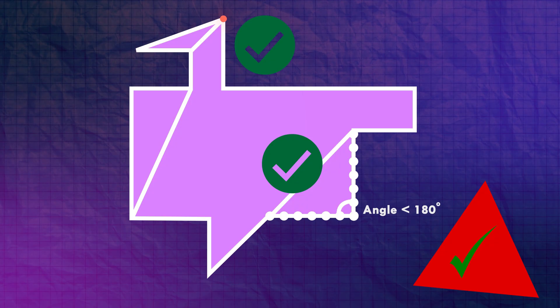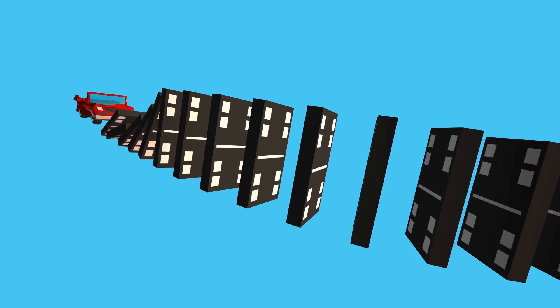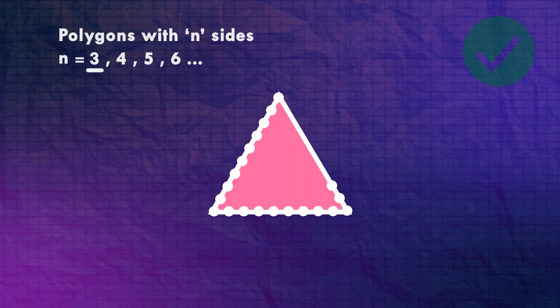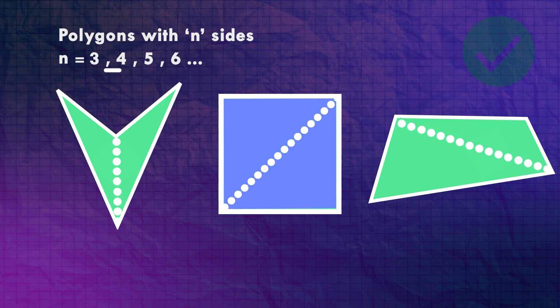For any polygon, there is some internal line segment that connects two vertices. This and the triangle case is all we need to show that any polygon can be triangulated, using something called induction — which is like the proof equivalent of knocking over dominoes where one hits the next, then the next, and it goes on forever. Any triangle can be triangulated because it already is; that's the first domino. For any four-sided polygon, we know an internal diagonal can be drawn, which guarantees it splits into triangles — which are already triangulated. Thus any four-sided polygon can be triangulated.